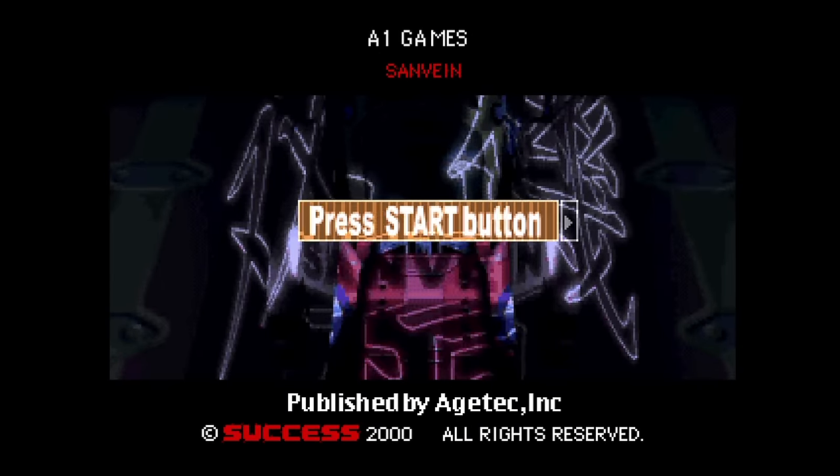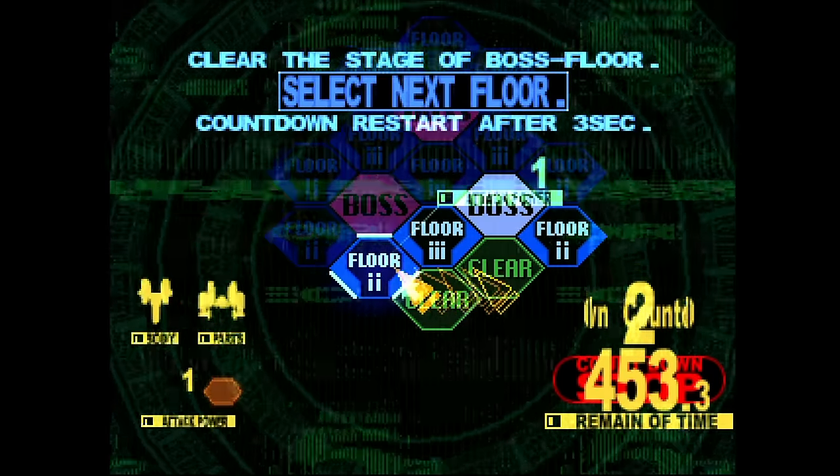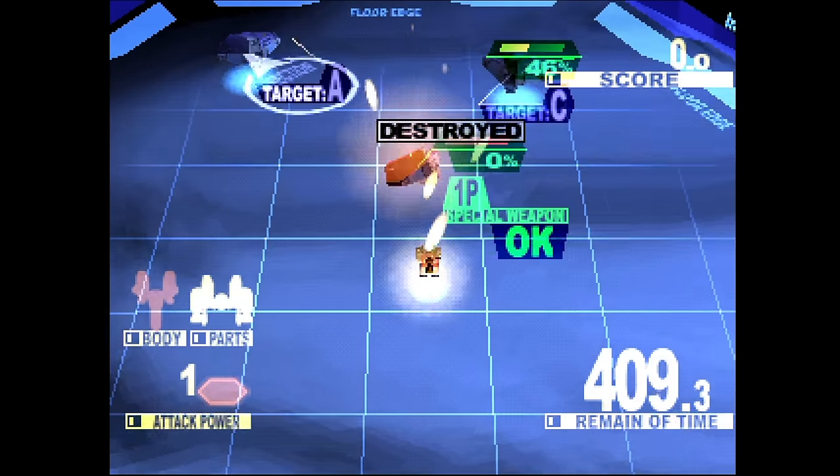Starfighter Sanvein from Success. You go into small rooms and clear all the enemies out, then select a new room and clear that. Sometimes you need to defeat a boss. It drops frames occasionally. They sure made a lot of strange games on the PlayStation.